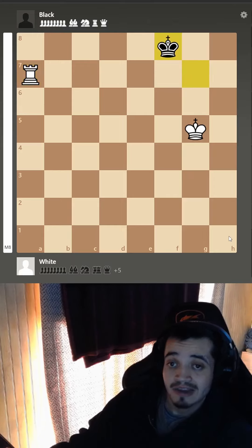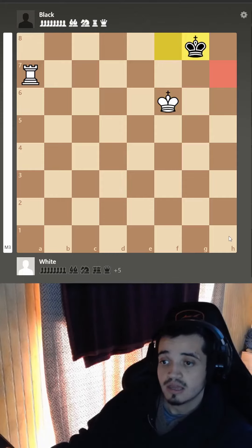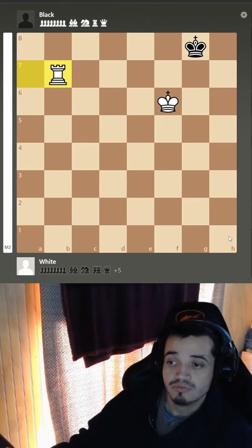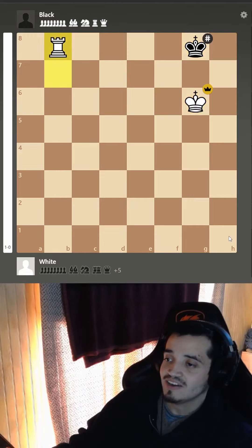Now that we're at the back rank, we are ready to give this checkmate. One more time: king's opposition, but remember the waiting move — you're not the one who is aligning with the king. And there you go, that's all she wrote.